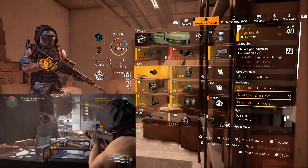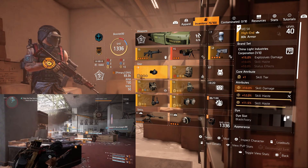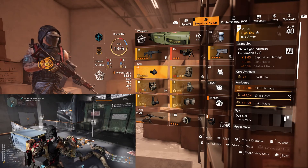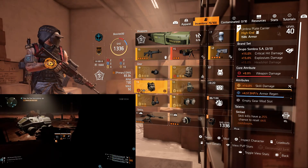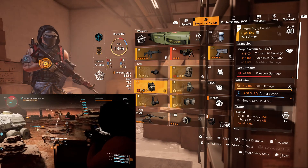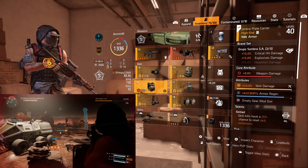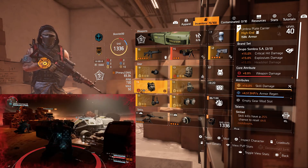Getting into the actual pieces, you'll see here that we got a couple of reds as well as a couple of yellows. We're actually stacked primarily into a lot of explosive damage. So the China Light Industries mask has 15% explosive damage — you can see it's also rolled with skill damage and skill haste. Getting into the chest piece, we opted for the Grupo Bow. A lot of people are going to ask why Grupo Bow — well, it's not for the one-piece bonus, which does bring a 15% critical hit damage buff. It's primarily for that second piece, and you can see that these are rainbow rolls: weapon damage, skill damage, armor regen. Not the most ideal, but we have an empty gear mod slot which is typically taken up by a skill haste mod — we'll have to fill that in later.